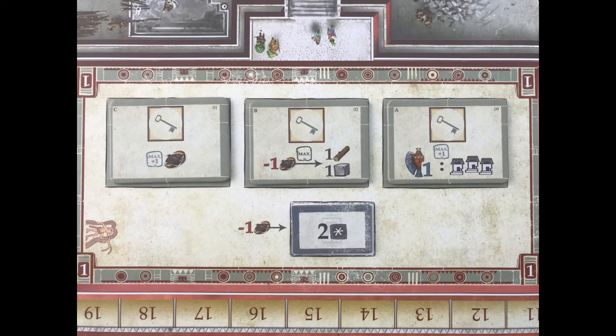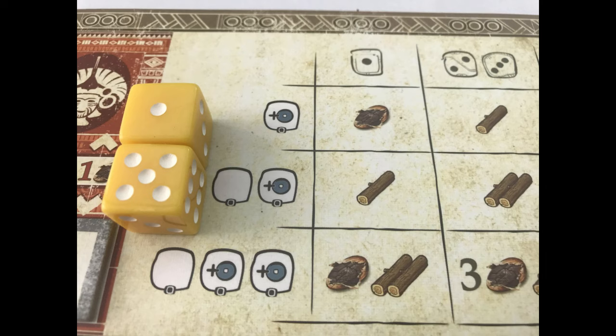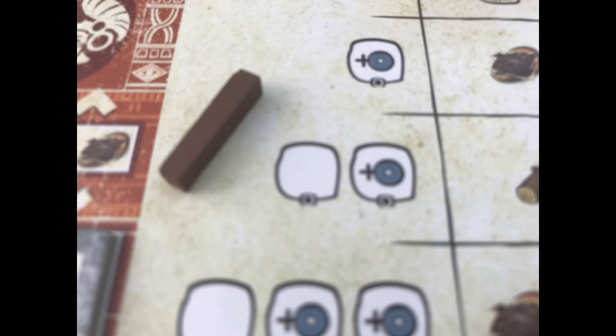Let's look at the eight action boards. Board one, the palace, does not have a main action — only the worship action. Boards two, three and four are the forest, quarry and gold deposit, used to gain resources. After moving your worker, the number of workers you now have at that location determines the row you activate, and the lowest value die you have determines the column. For example, here the player has two dice so we use the middle row, and as the lowest value is a one they will use the first column, giving them one wood.